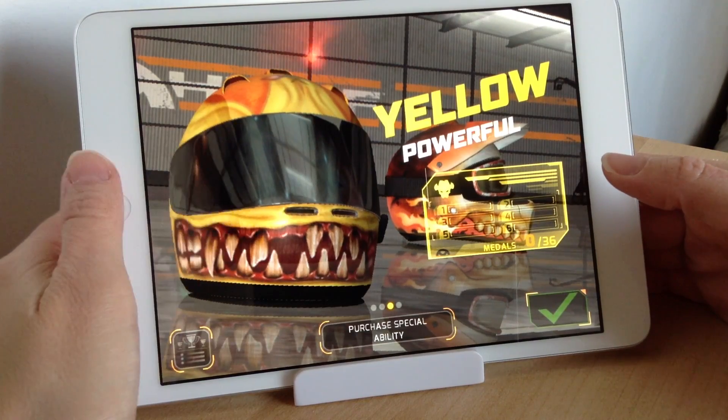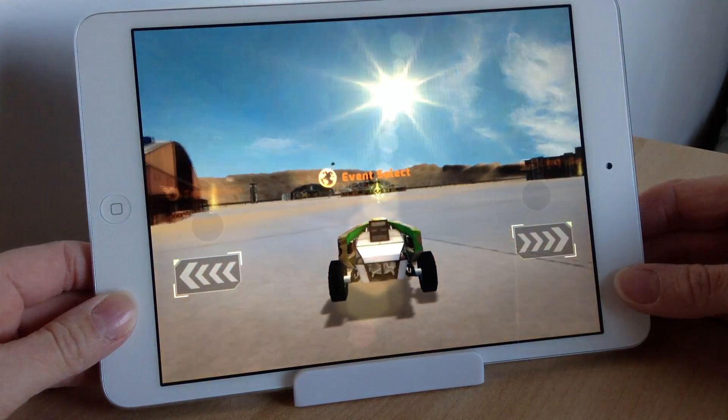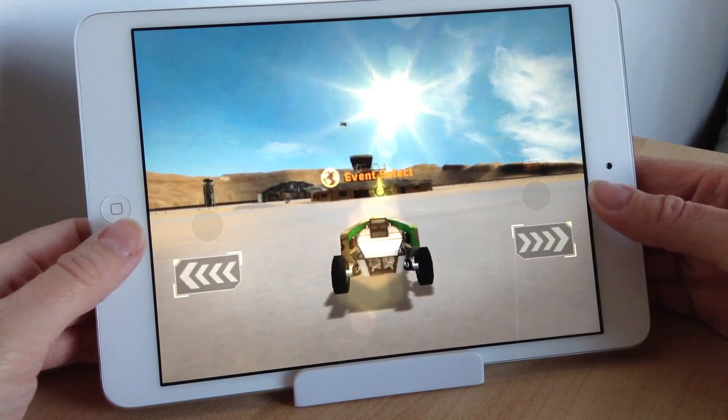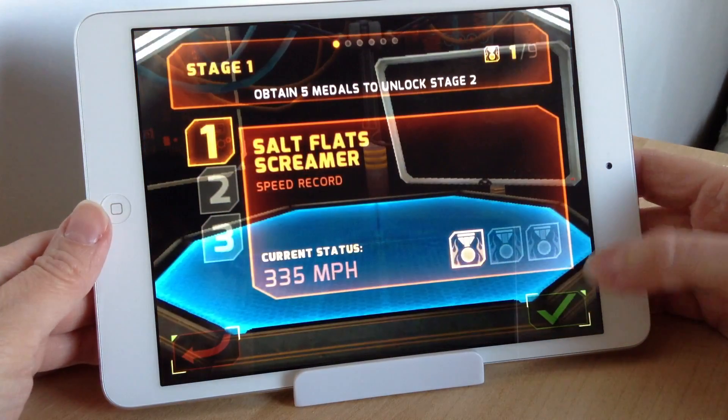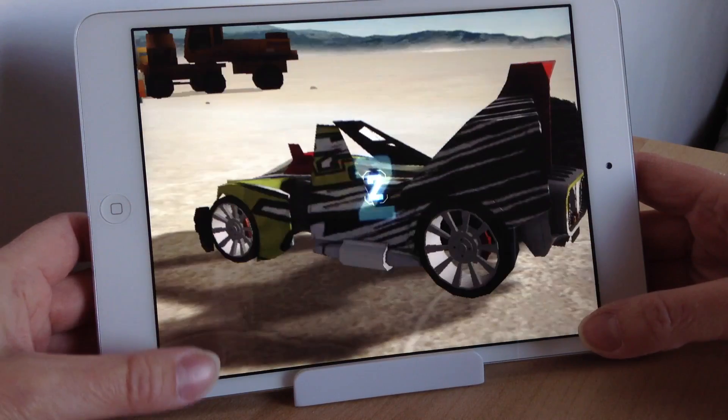Now there are four different teams: red, green, blue, and yellow. I'll go into a bit more detail on those shortly. The idea is to choose your vehicle and use the controls to get things like your team select and event select by driving around, as you've just seen there.